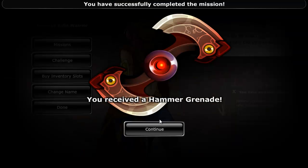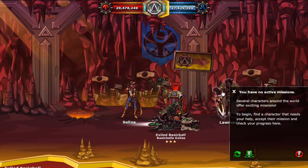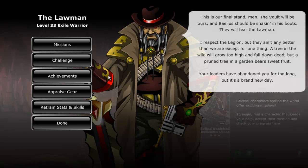Selina will award you with a hammer grenade and tell you to go see her father, the lawman. He has 3 missions in stock for you as well.